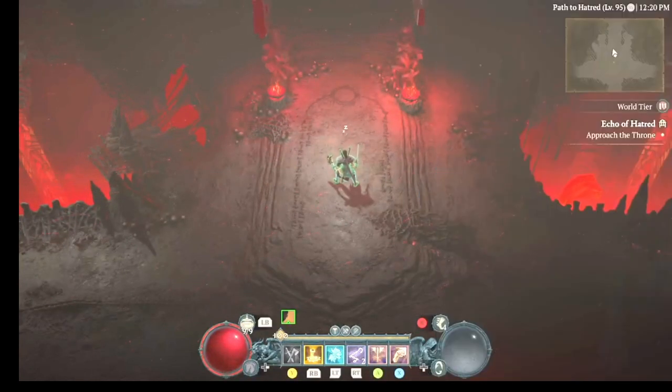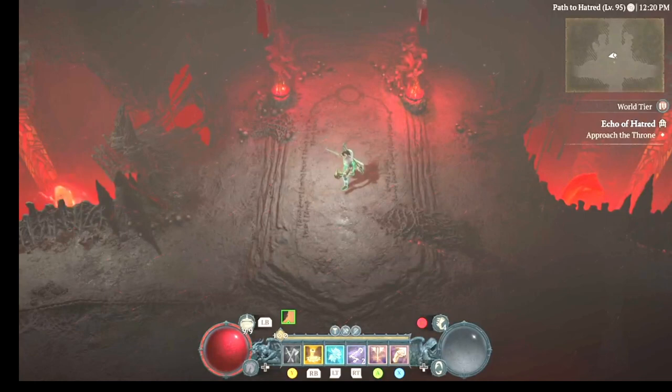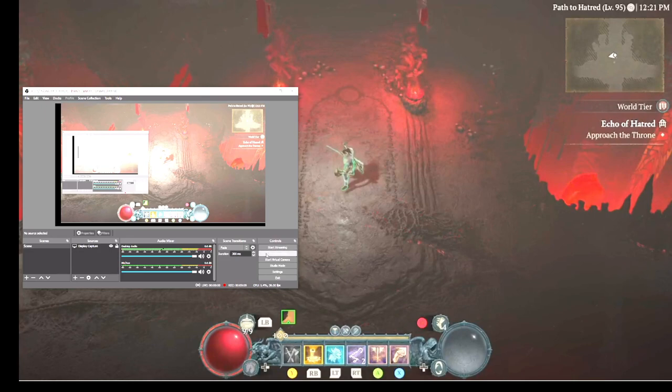Anyway, that's the build. I give up — I rarely ever get through the phase with the adds because the waves are just too random. But anyone can feel free to take this build, tweak it, kill it, do whatever — because I want to see someone kill Lilith with double swing, and I know some of you guys can do it. With that said, that'll do it. I hope you all have yourselves a great day. Alright, bye-bye.